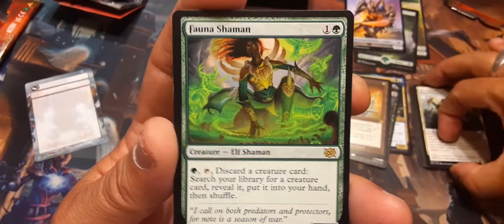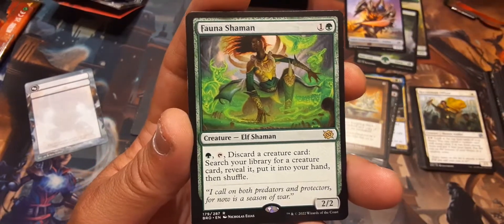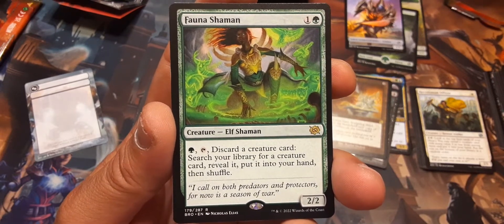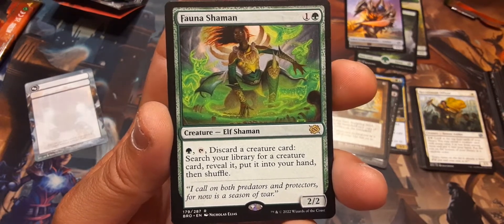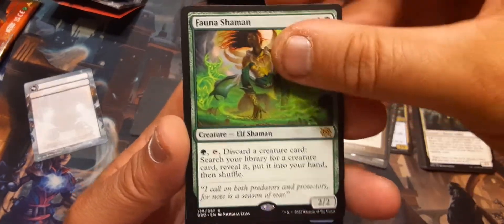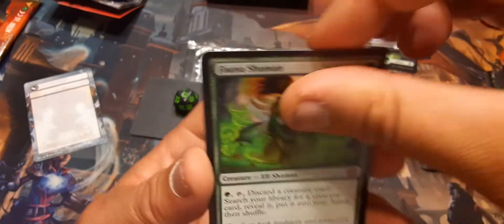Fauna Shaman — there you go! One and a green, Elf Shaman. Pay a green and tap, discard a creature card, search your library for a creature card, reveal it, put it into your hand, then shuffle. Going in my elf deck — that's an awesome card. I didn't have one already in my elf deck; I should have, but I never bought one.